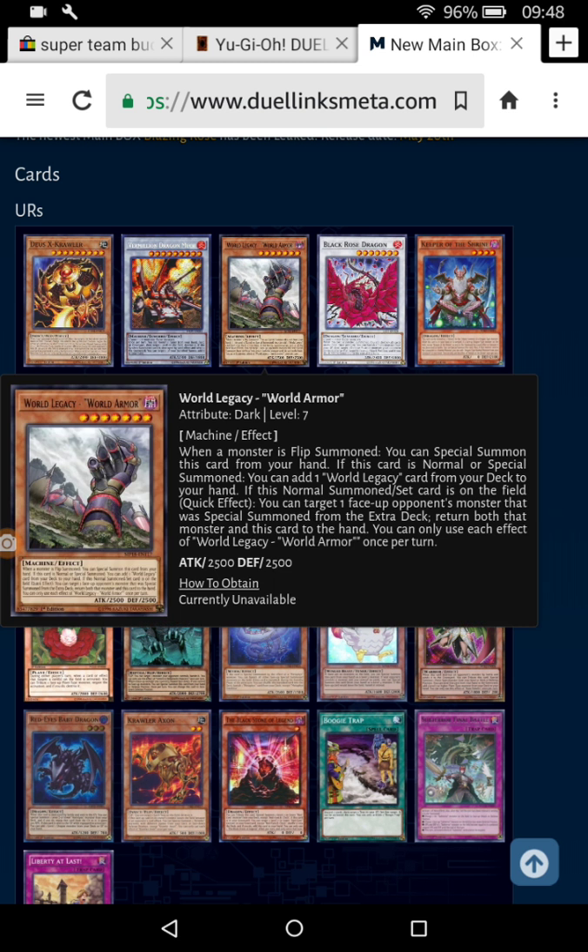World Legacy World Armor — I want to know if this is actually good. When a monster is flip summoned, you can Special Summon this card from your hand. If this card is normal or special summoned, you can add a World Legacy card from your deck to your hand. If this normal summon set card is on the field, quick effect: target one face-up opponent's monster that was special summoned, return both that monster and this card to the hand. It's pretty decent, but it can only really be used in flip summon decks.